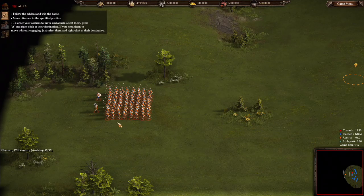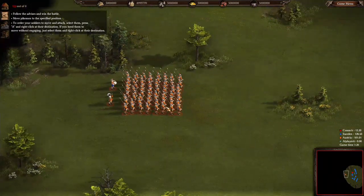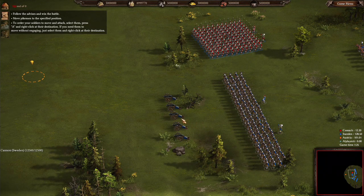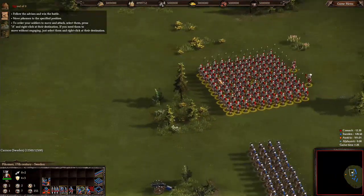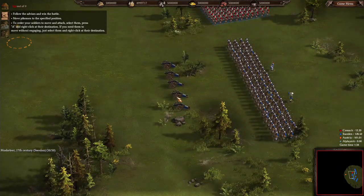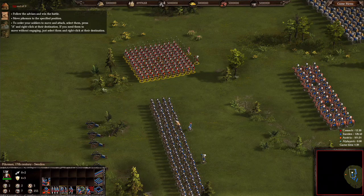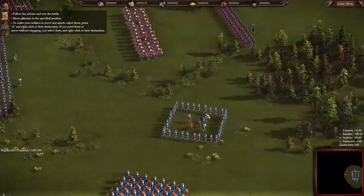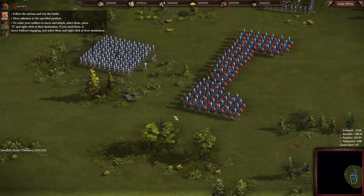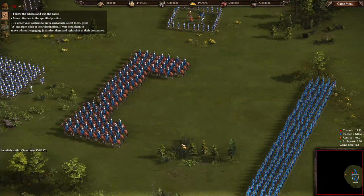We have Pikemen from Austria with an officer and a drummer. We have Musketeers, we have Cannon — Pikemen, Dragoons, Highlanders. We have Pikemen there, Swedish riders and Pikemen there, and more Pikemen down here which we cannot select.